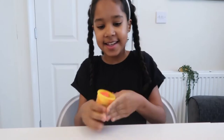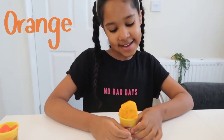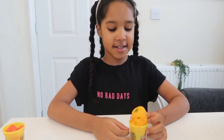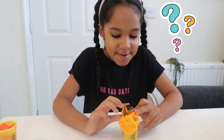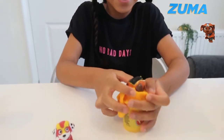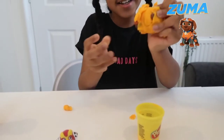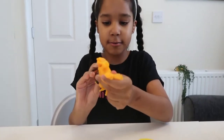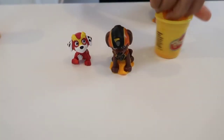What colour next? It's starting to be orange. So we've got orange. What do you think is in the orange one? I think Donnie from Super Wings. Let's see. It's Zuma! Zuma. Look, there's Play-Doh on him still.